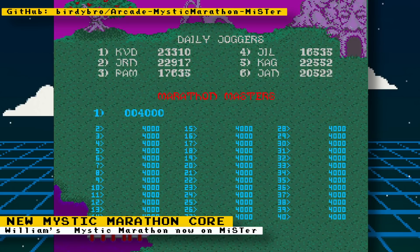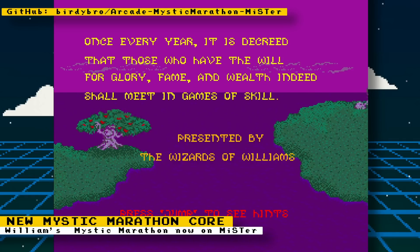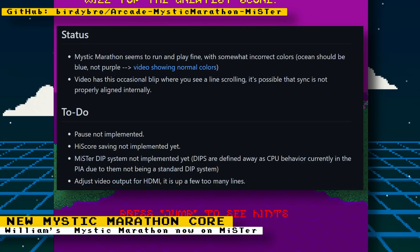There is another new arcade core, this one for Mystic Marathon. Like Joust 2, it was originally developed by darfpga on GitHub and ported to MiSTer by BirdieBro and Jason A. The current status is that the core seems to run and play fine with somewhat incorrect colors. Video has an occasional blip where you see a line scrolling — it's possible that sync is not properly aligned internally.